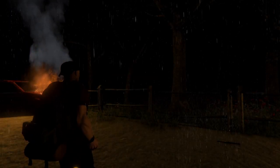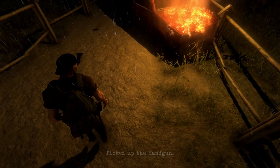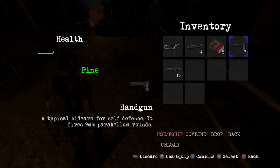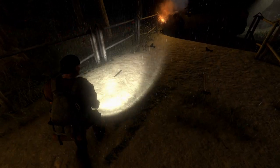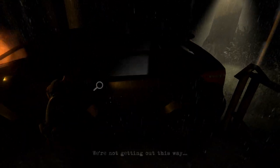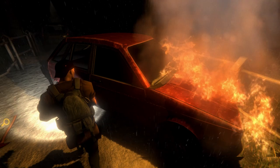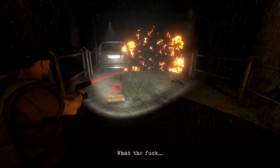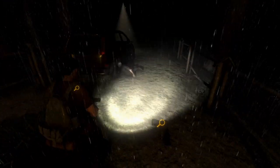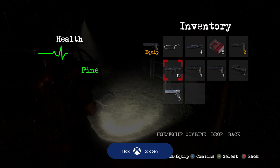There are a lot of weapons on the ground. Pick up the shotgun, shells, handgun, and submachine gun — don't bother with melee weapons. Press Y to open your inventory and Y again on a gun to equip it. There are multiple handguns; use them until they're out of bullets and then discard them so they don't take up space. There's also a grenade launcher on the ground — grab that — and grab the magnum too. The magnum is a beast gun, especially in onslaught mode.